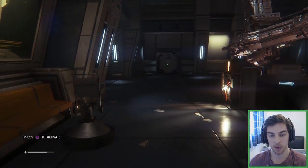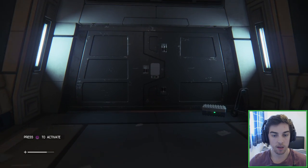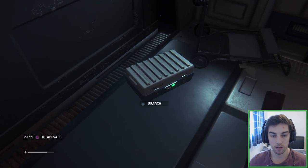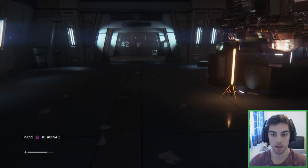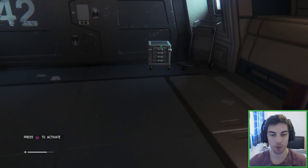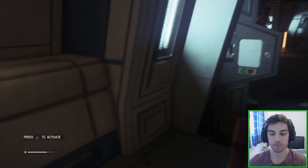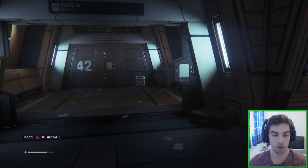My first thought is to go over to that side and check out where they went — see if there's a door we can go through. There's a door here but it's flashing red so it's locked. We can't get in there. We can open boxes though. We're going to take any materials we find because hopefully there's no limit on what we can carry.